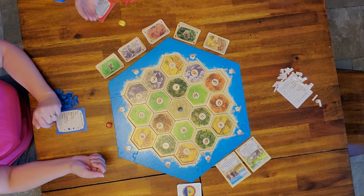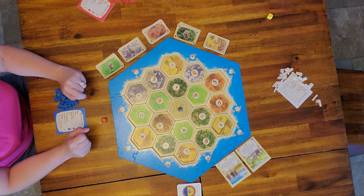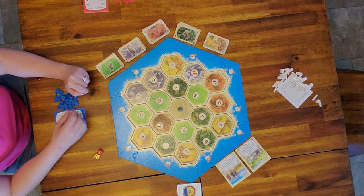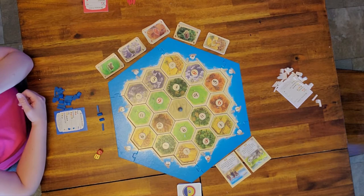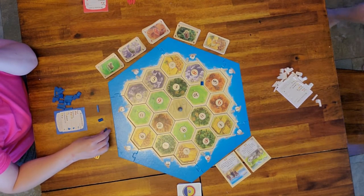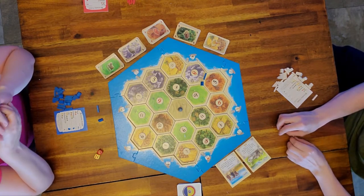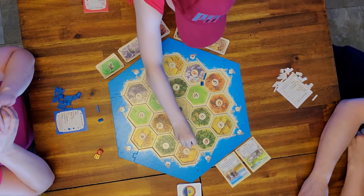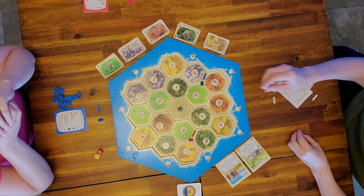We're going to roll to see who goes first. Mom's going to go first. So the way placement order works in original Catan is you place two settlements to start with two roads. I rolled the highest so I'm going to place first. I place one settlement, the kids will go next, and then dad places his settlement.